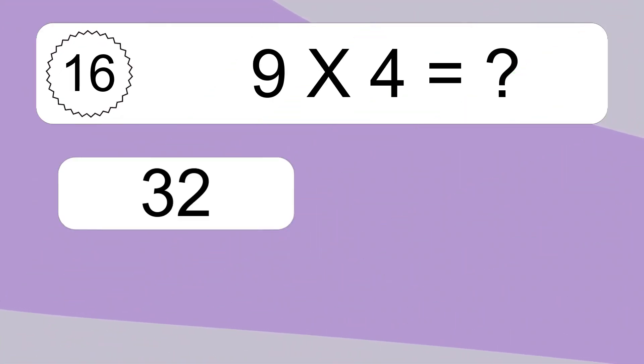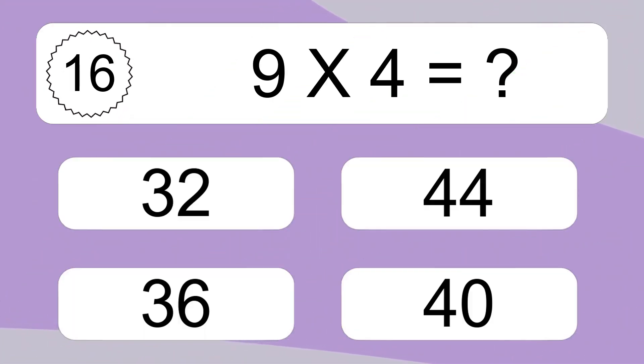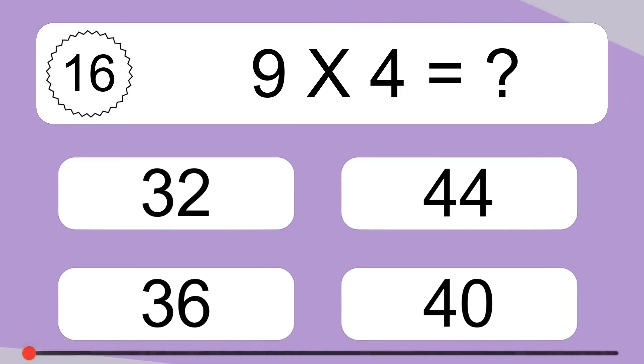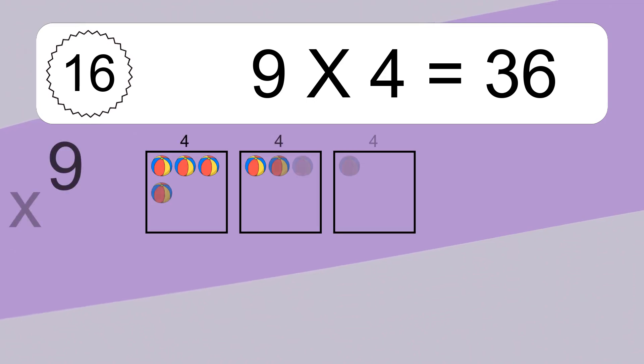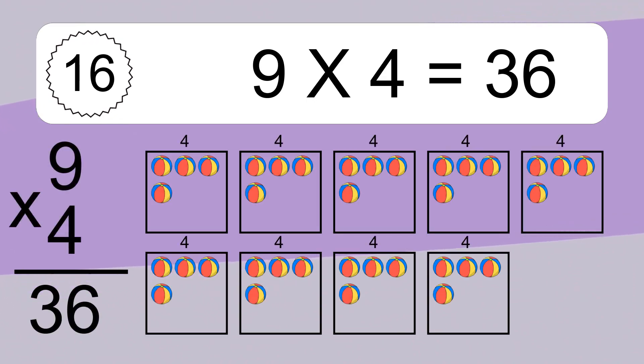9 times 4 equals what? 9 times 4 equals 36. We have 9 boxes and each box has 4 colorful balls inside. If you count all the balls in all the boxes together, you will have 9 times 4 balls. This equals 36 balls.